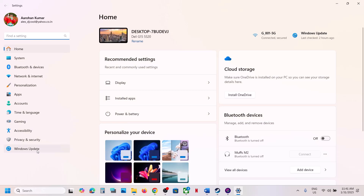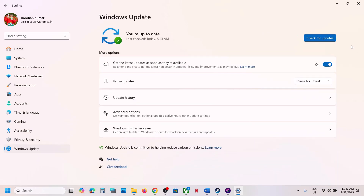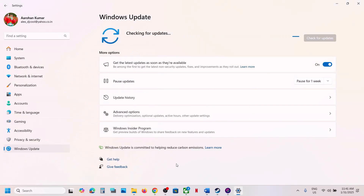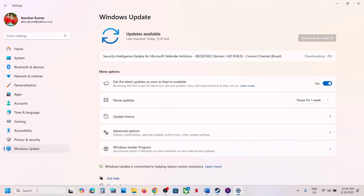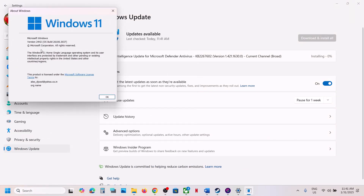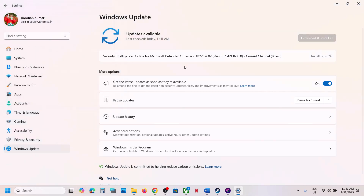The next step is to update Windows to the latest version. Open Windows Settings, go to Windows Update, click Check for Updates. Once all updates are installed, restart your computer. Make sure your Windows 11 is updated to version 24H2.